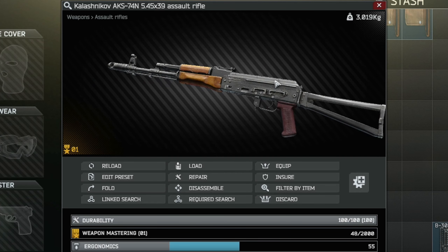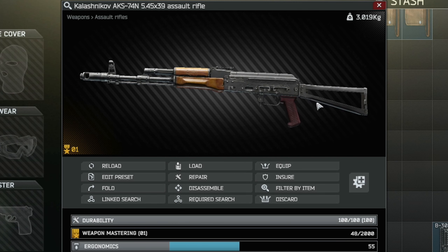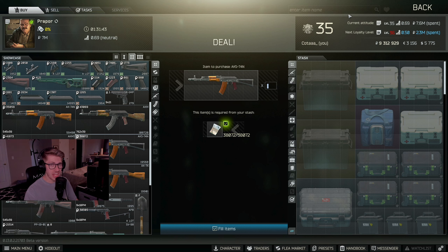Alright, first things first, you're going to need to acquire yourself the AKS-74N. This is a 545x39 assault rifle. Like always, you can find this gun in raid, or at Prapor level 2, you can purchase this AKS for 38,000 rubles.